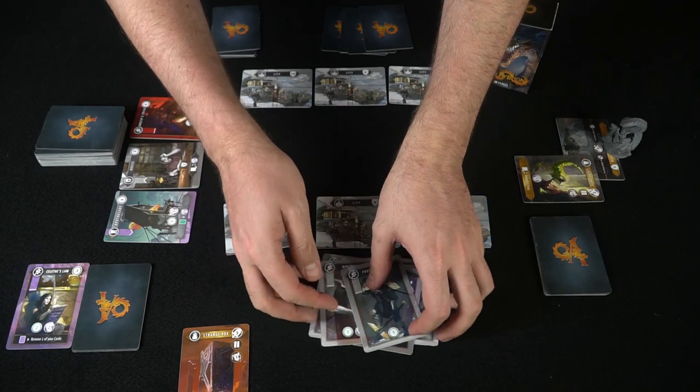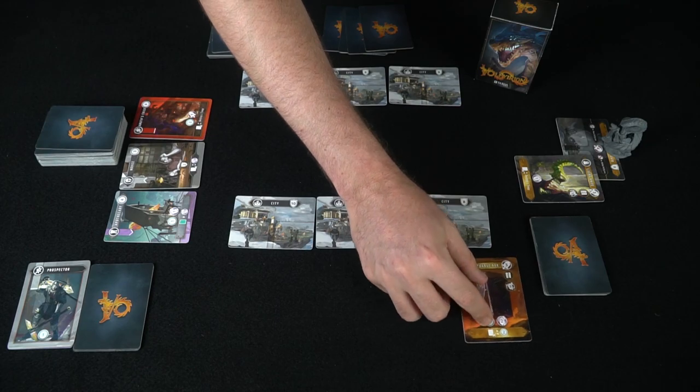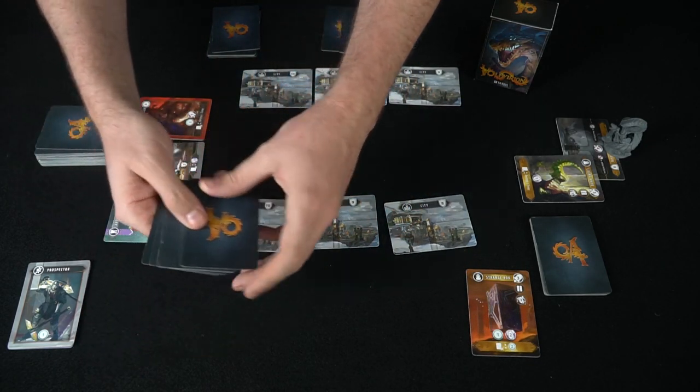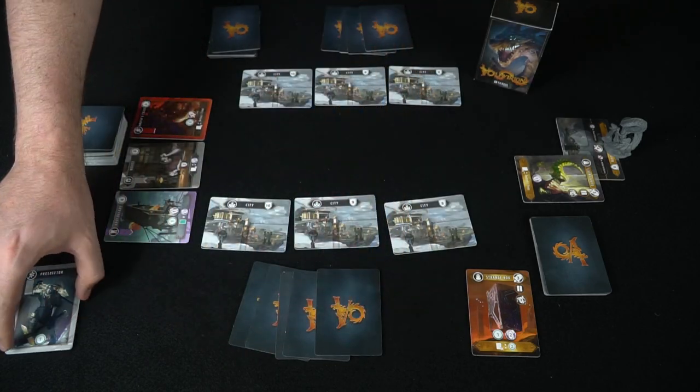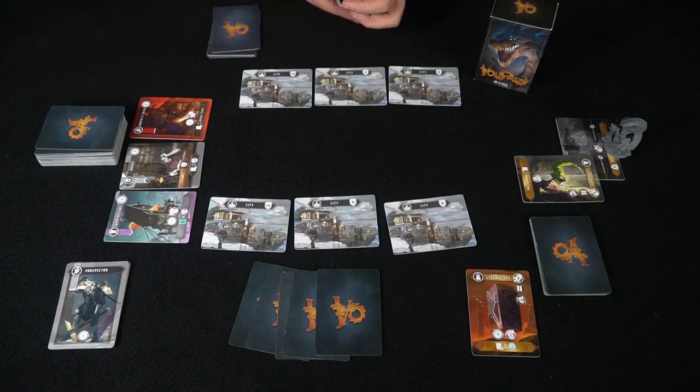After that, everything that is not going to stay stationary on your tableau goes into your discard pile. Keep your artifacts somewhere safe. Then draw your next hand of five cards and pass the turn. As you can see, you only start with a couple of cards, so you're going to expect to see the same cards over and over again for a while, just like any other deck builder.